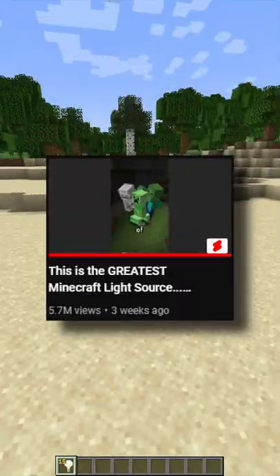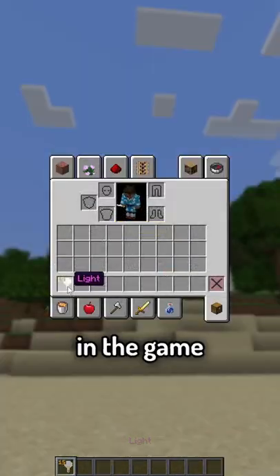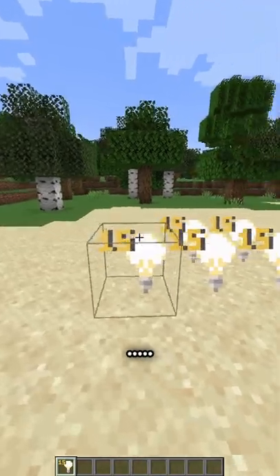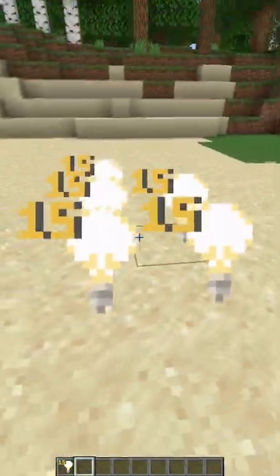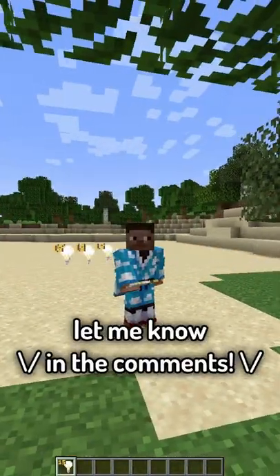A while ago, I made a video about the greatest Minecraft light source. However, what I didn't know is that there's an actual light block in the game that you can get with the /give command. You can walk through it — it's just kind of there. This one doesn't even actually provide any light, so I don't know what it does or how to configure it.